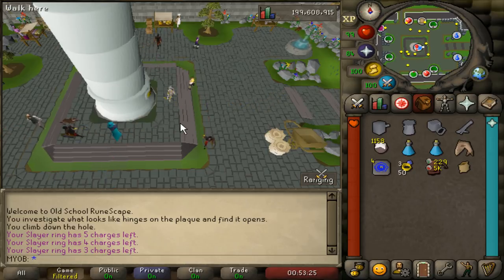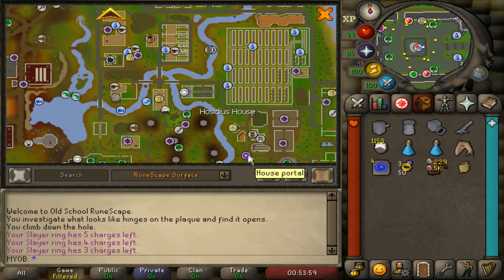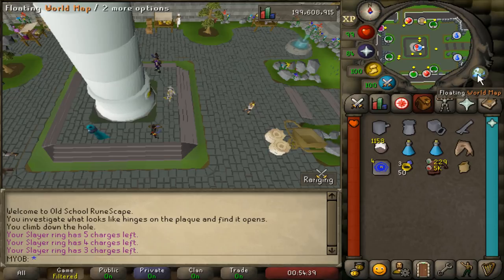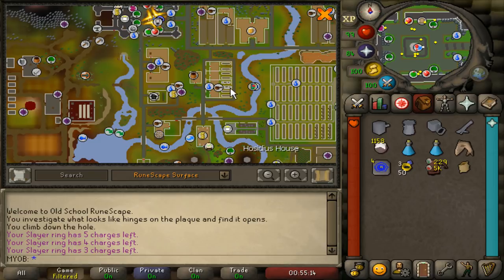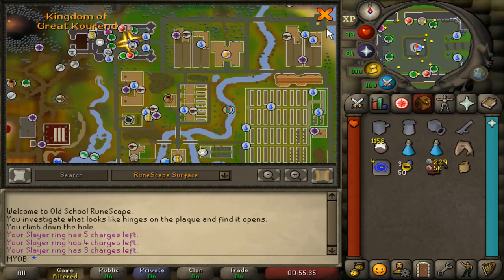Another way to reach the catacombs entrance is by using the teleportation scroll from nightmare zone on a teleport-to-house tablet and redirecting it to the Kourend teleport, requiring level 25 construction to make the tablet. You can also travel by Veos at Port Sarim, who will bring you to the dock of the Piscarillius house, and then run all the way west — bring a stamina potion. If you have the Xerics Talisman, you can use the Xerics Heart teleport which takes you right to the statue, the Xerics Lookout teleport and run north, or the Xerics Glade teleport and run northwest to the kingdom of Great Kourend.